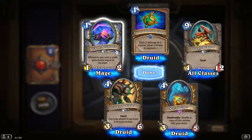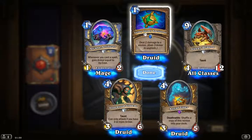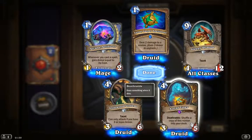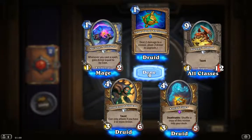Arcane Artificer — whenever you cast a spell, gain armour equal to its cost, could be useful. Deal two damage to a minion, gain three armour to upgrade. Taunt, Sleepy Dragon, 4/12. Deathrattle: shuffle a copy of this minion into your deck — that's pretty good actually for a four cost. And taunt: can only attack if you have three or more armour.